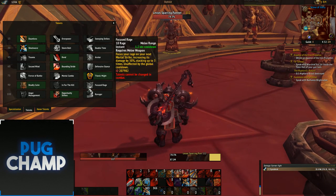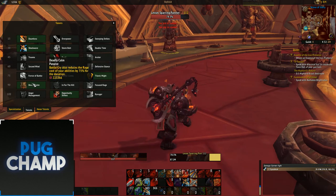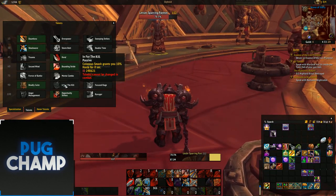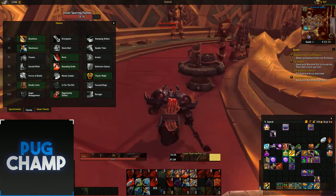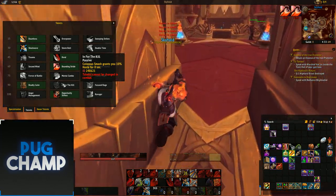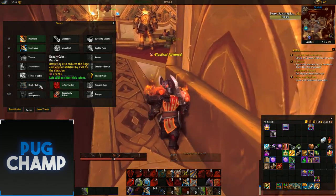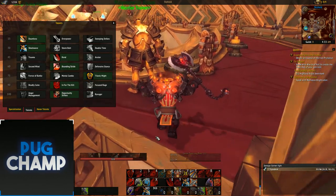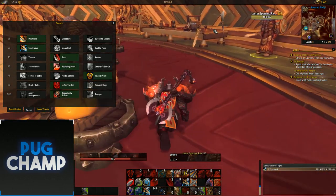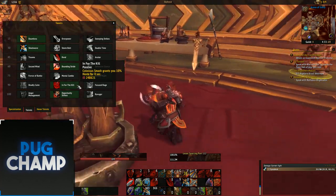Next you want to take In for the Kill. It just gives you more haste which is really good for Arms Warrior. Deadly Calm isn't that good because you aren't using the full effectiveness of Battle Cry, and especially because you aren't taking Convergence of Fates it's not that good anymore, so In for the Kill is better.